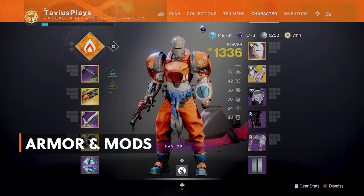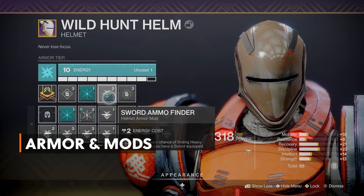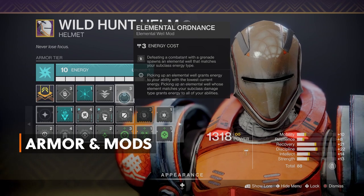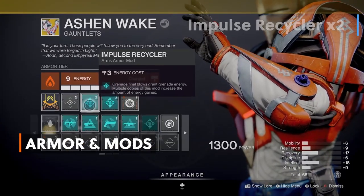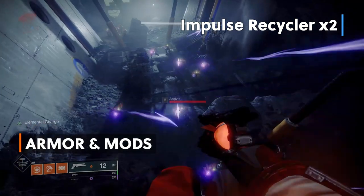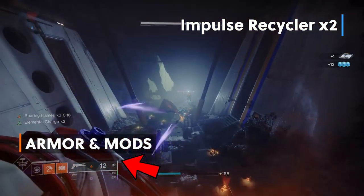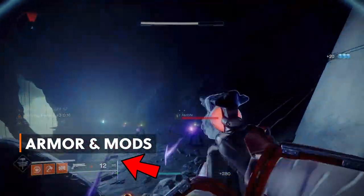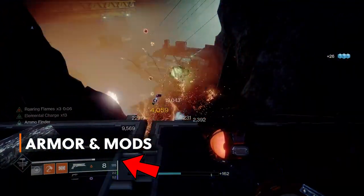On my helmet I have Discipline, Ashes to Assets to gain super energy on grenade kills, Sword Ammo Finder and Elemental Ordnance — defeating an enemy with a grenade spawns elemental wells that match your subclass, in this case Solar. Picking up wells grants energy to your abilities. On my exotic arms I have a minor Intellect and a stack of two Impulse Recyclers from the Seasonal artifact — grenade final blows grant grenade energy, and multiple copies increase the amount gained. So with this two Impulse Recycler stack we will get our grenade back immediately, plus get super energy with Ashes to Assets. We also have Wrath of Rasputin — solar splash damage final blows have a chance to create warmind cells. Our grenade, our super, and our exotic weapon all generate splash damage.